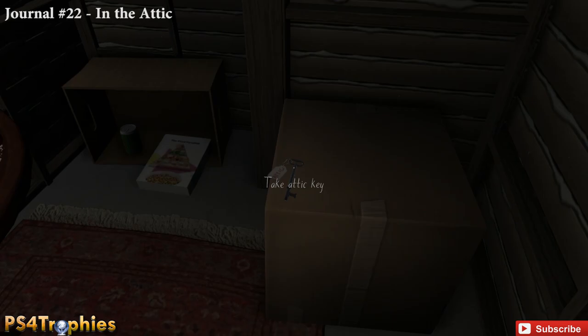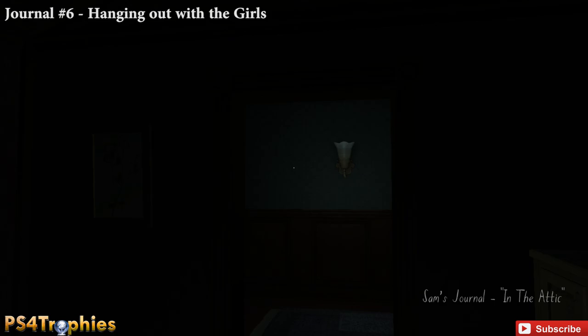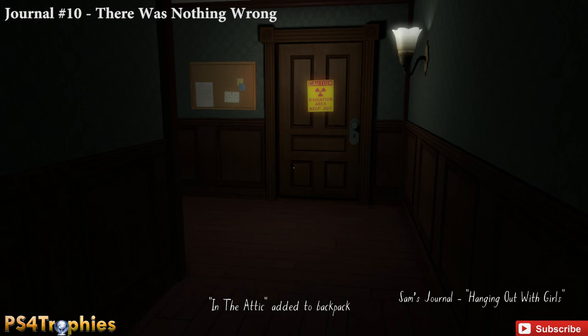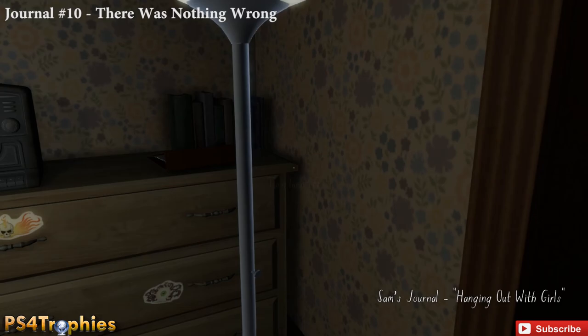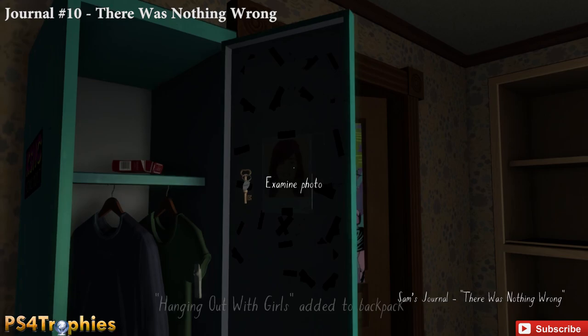Now go upstairs to journal number six — again the journals are ordered as they appear in your journal screen. The sixth one is just inside this hallway. Hit the switch, look down at these cabinets, and grab the tape from the right one. Then we go into Sam's room. There's a puzzle here showing the combination: zero five zero one. Examine the photo of Lonnie, and make sure you take the basement key.